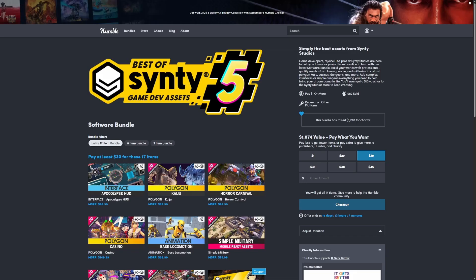Hey everyone, welcome back to Code of the Row. In this video, we're going to be going over the brand new Humble Bundle that just dropped. It is the best of Cinti Game Dev Assets number 5. If you want to support my channel, feel free to use the affiliate link in the description below to get this Humble Bundle for the low price of $30.